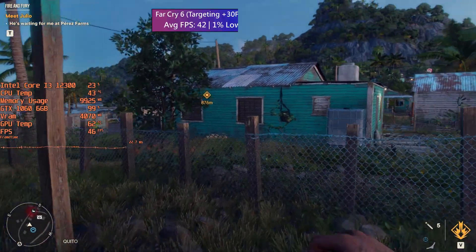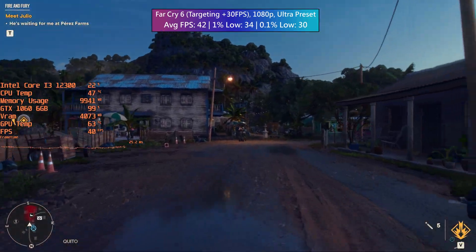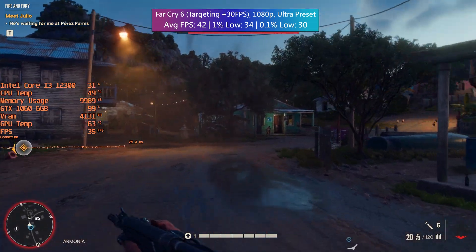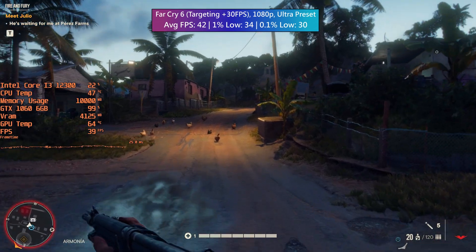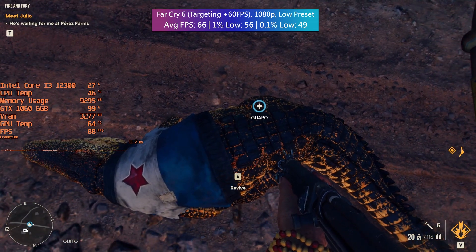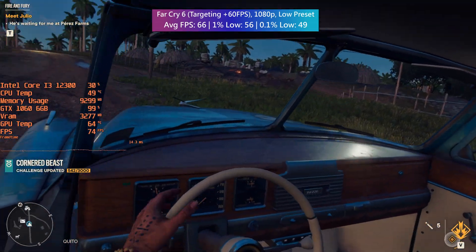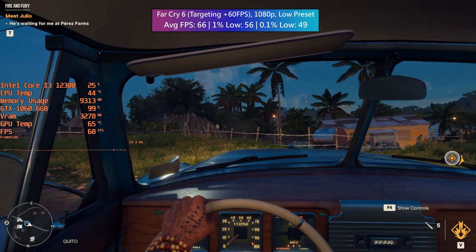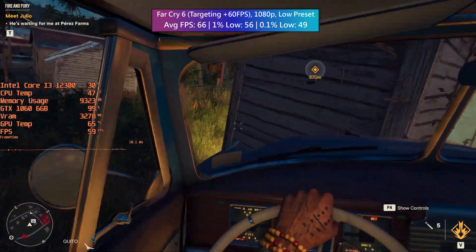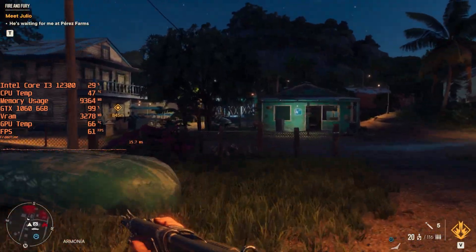Far Cry 6 can be set to ultra for a 30fps-plus experience even during intense firefights. If you're used to playing at 30fps, perhaps because you've come from a PS4 or Xbox One, this will likely feel better and look better too. 60fps is achievable by setting the quality preset to low. FSR is available but I wouldn't say it's necessary. HD textures are also off — I don't think they make much sense even with high-end cards, so just don't bother if you've got a 1060.